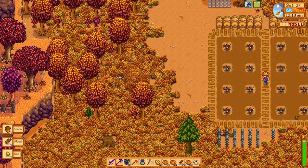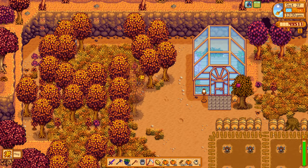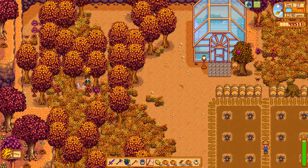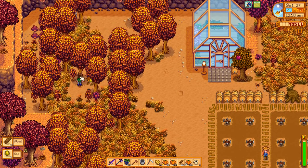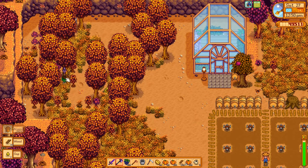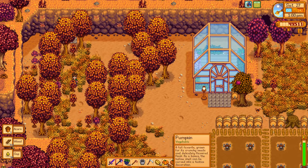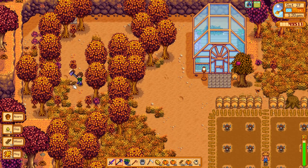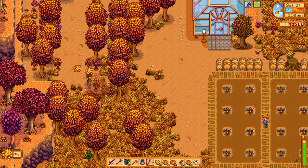Three-shotting trees with our iridium axe — so worth it! Maybe I'll put a barn next to this greenhouse to house kegs and stuff. I think our best bet is to tap the trees over in the corner here — these probably have the least chance of being in the way. One, two, three, four, five, six, seven — maybe we'll do seven more kegs and just tap this line of oak trees over here.